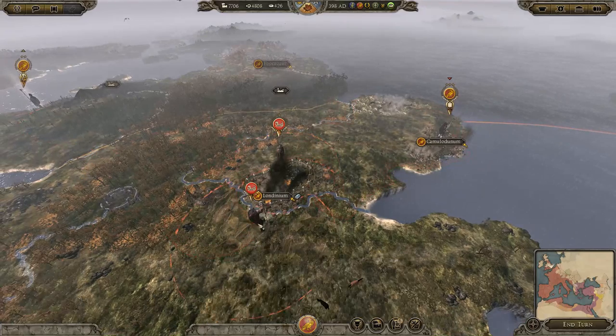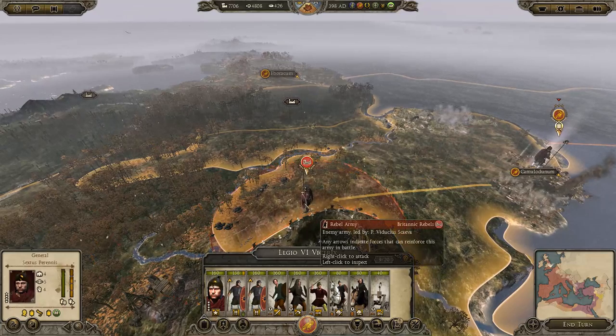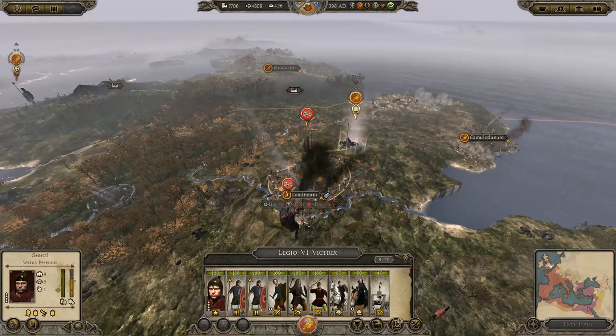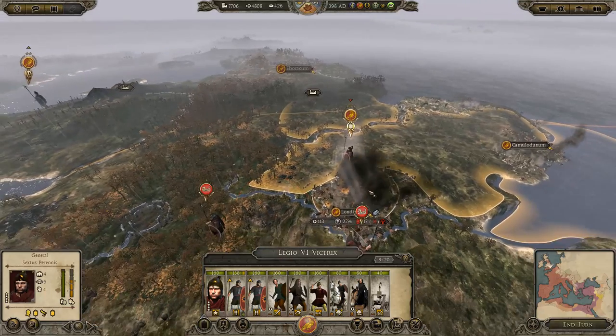I reckon we can get rid of these. I'll take these guys and come and attack this, see if we can get rid of this one. And then maybe in a few turns take out the other one. They're fucking cowards. Son of a bitch. Alright, well, we're close to the city now.